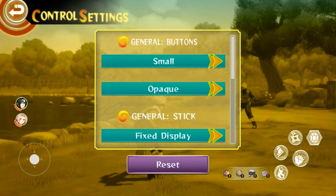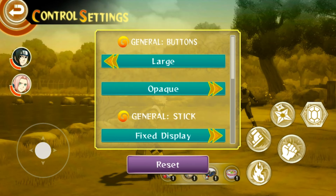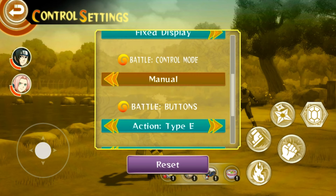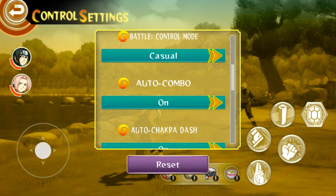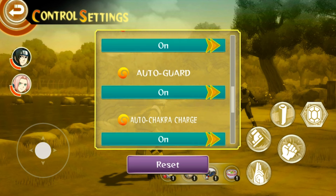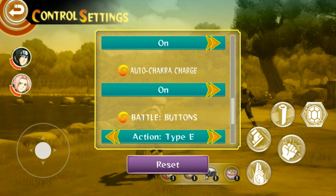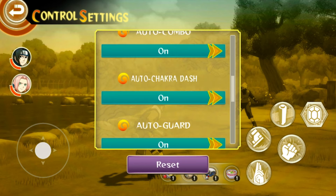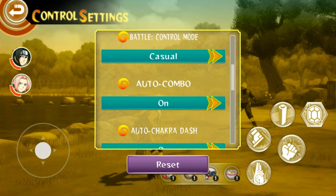Let's talk about the control layouts. You have large, medium, or small for your buttons, transparency options, and display options for the analog stick — you can make it dynamic or fixed. You have two different options for controls. Casual mode is hilarious because you can turn on auto combo, auto chakra dash, auto guard, and auto chakra charge. With all of this on, you basically only have to control the movement of the character.